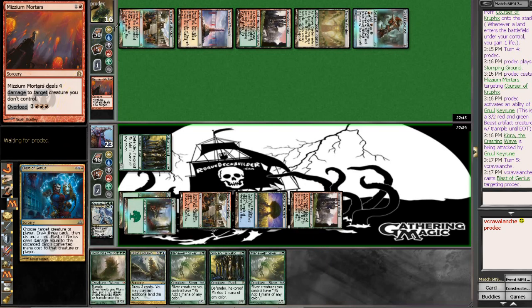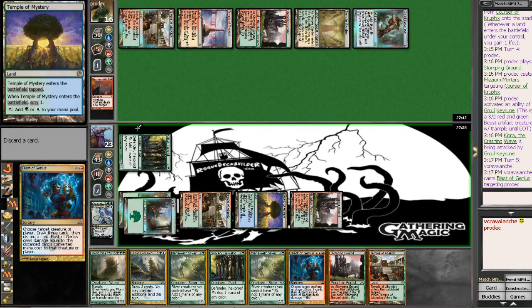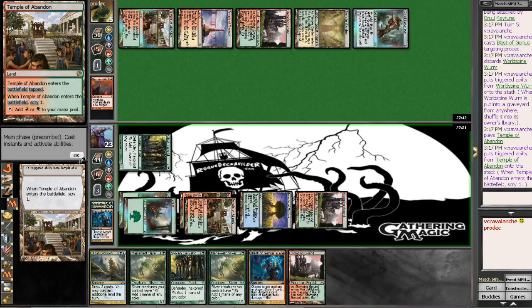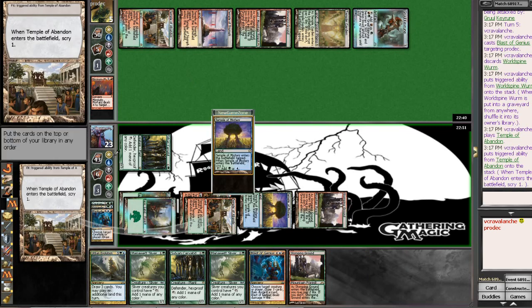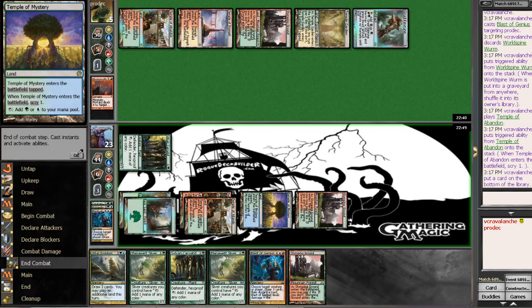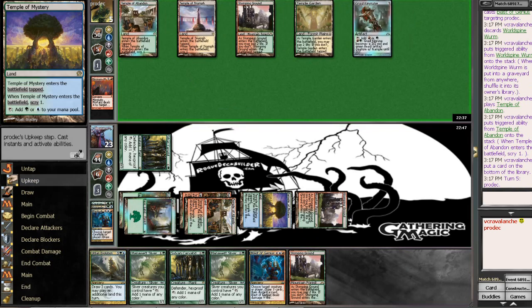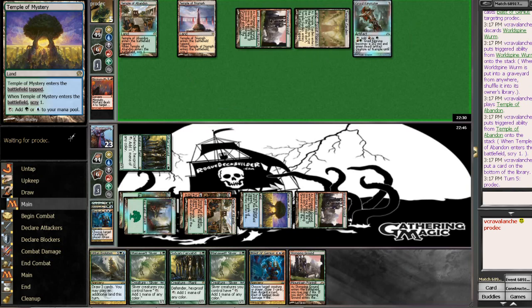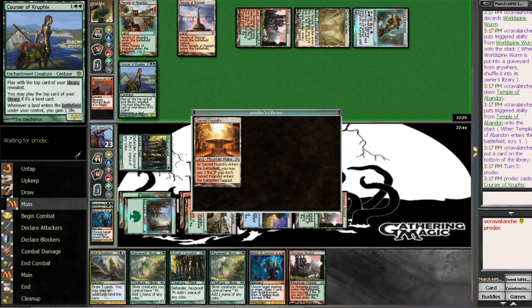Draw three cards. We'll hit a land out of this — yes, we do. And we get another Blast of Genius, so this is probably going to be a kill, because we'd have a five-mana Urban Evolution next turn. So I'm going to Temple here and put that on bottom — no need for that. Unless he has some way to gain one life, like a Courser of his own. This should be game. This is exactly how my deck was working last night — hitting Blasts into Blasts, Blasts into World Spine Wyrm. And he does have it. This should be game unless, of course, your crew fix — and of course that's what he has. And Primeval Bounty — that's interesting.